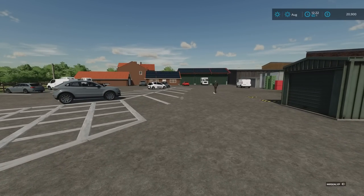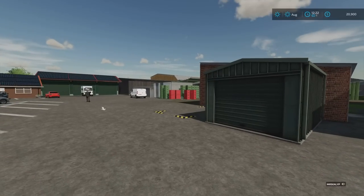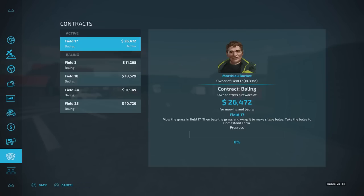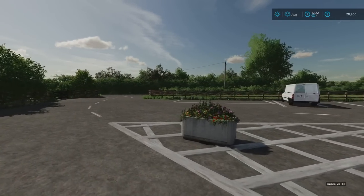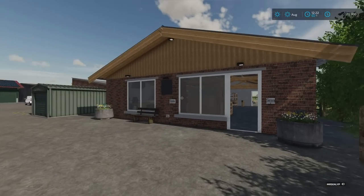I'm going to have a word with them in the farm shop, see if I can speak to Tom or his dad, and see if they mind me having a bit of a wander with my camera, have a look around the farm, show you what it's like. Then we'll whiz up the road and I'll show you the contract we've got. So field 17 - mow the grass, bale the grass, wrap it to make silage bales, take it to Homestead. If I mow, bale, wrap some, deliver them, and keep some as grass, we'll do a bit of maths.